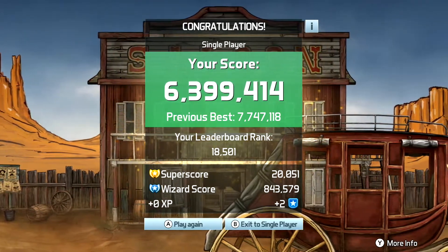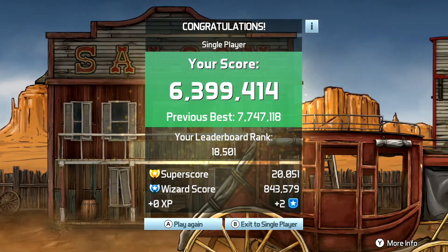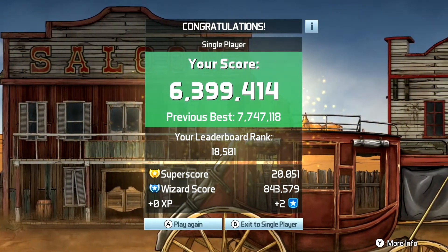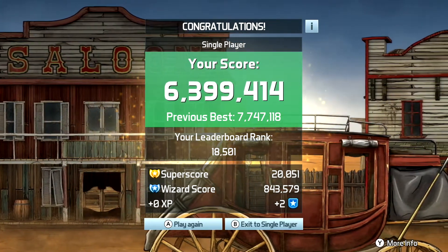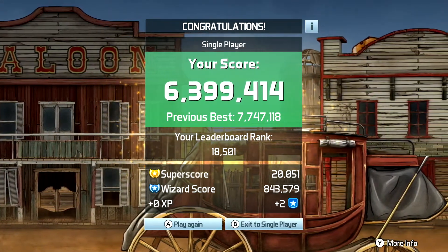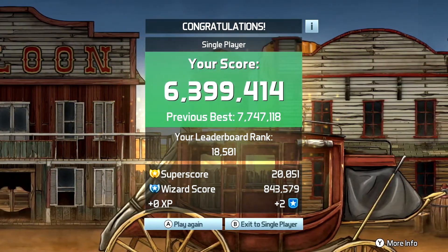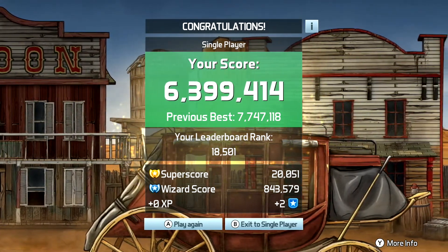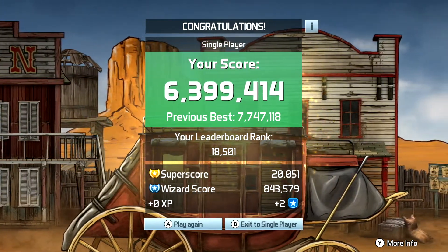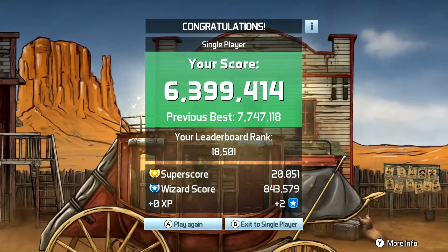Not too bad a score — that might be the best one I'm going to do, and I got in the neighborhood of my previous best. I hope that gave you a good look at what to expect with the Wild West Rampage table. That's available in a two-pack DLC on the Nintendo Switch eShop — the other table is Castle Storm, and they're both fantastic. Next time I am going to do Castle Storm, so I hope you'll check that one out. I hope you enjoyed this quick overview of this table. We'll talk to you again soon. Thanks for stopping by. Bye, everyone.